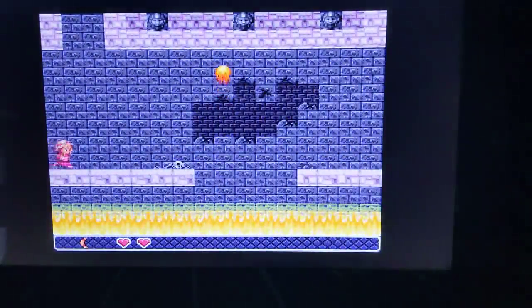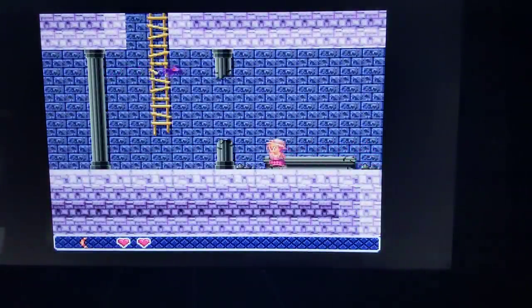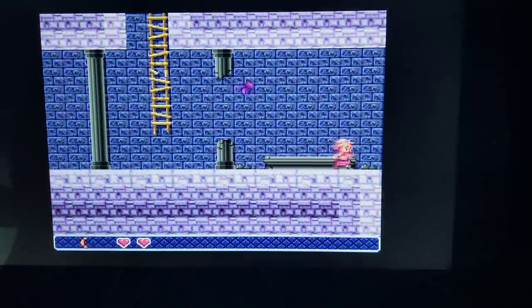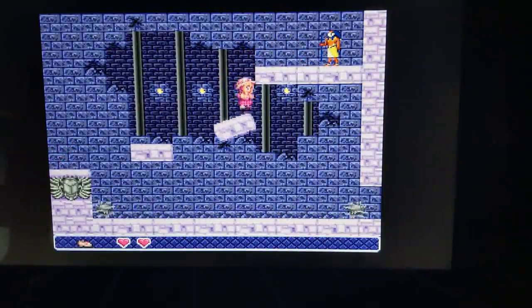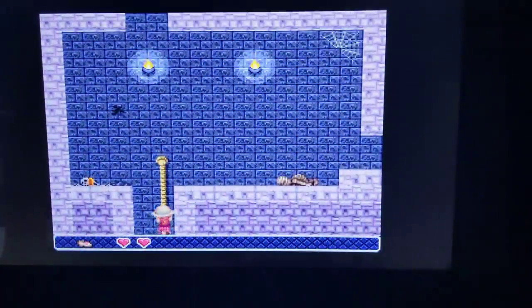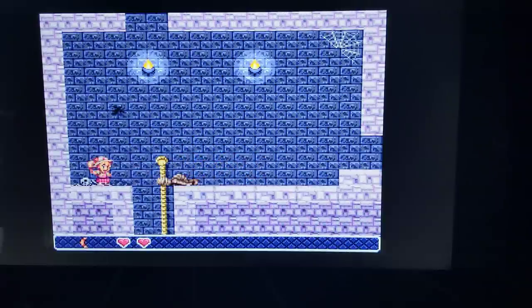Now you can go back through and find any of those places that have the switches. Maybe you remember where they were — you can take a picture and keep it in mind. There's a lot to explore in this game, that's for sure. There's that key again — can I get to it now? I'm going to have to switch back over to the shoes to get that running jumping start. There are bosses in this game as well.